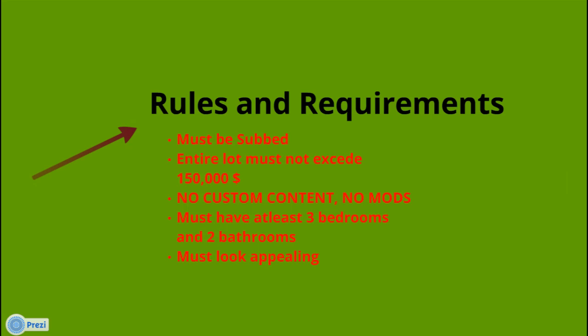Just use expansion packs or stuff packs — you can use any expansion pack, any stuff pack content. In the house there must be at least three bedrooms and two bathrooms, and it must look appealing. When I go to the exchange and look at the picture, if the house doesn't look good, you might not win.